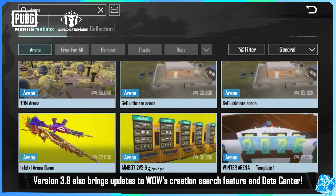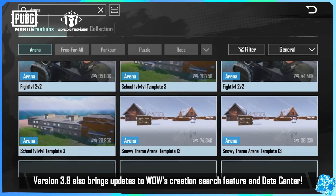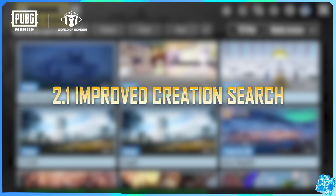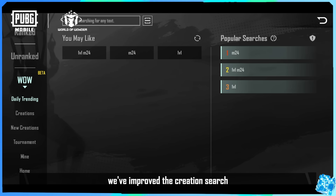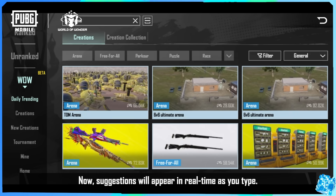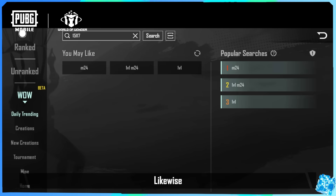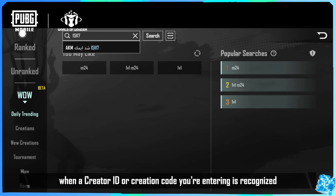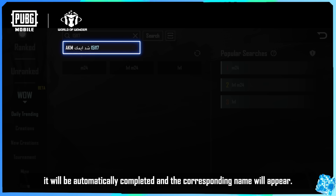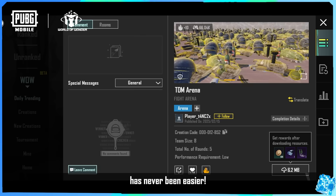Version 3.8 also brings updates to World of Wonder's Creation Search feature and Data Center. To help you find your desired maps more easily, we've improved the creation search to include smart suggestions. Now, suggestions will appear in real-time as you type. Likewise, when a creator ID or creation code you're entering is recognized, it will be automatically completed and the corresponding name will appear. Tap any suggestion to begin your search instantly. Finding fun content to play has never been easier.